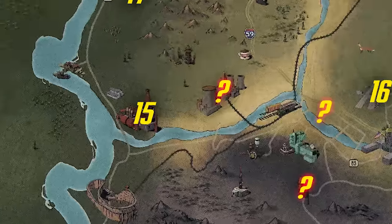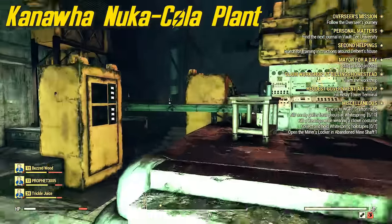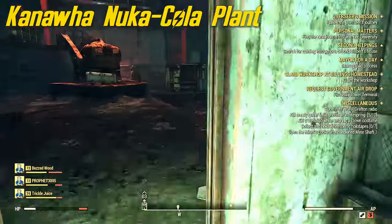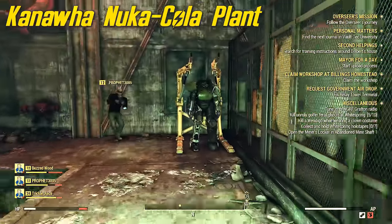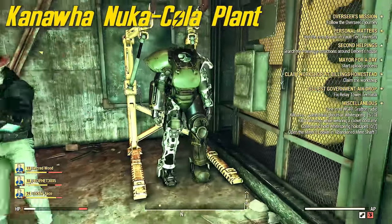Onwards to spot 15 — we are going to a place called Kanawa Nuka Cola Plant. When you get here you're going to try to find the basement-looking area. There's a fancy area and there's a crappy-looking area, but the power armor is sitting on a power armor station — go ahead and grab it.